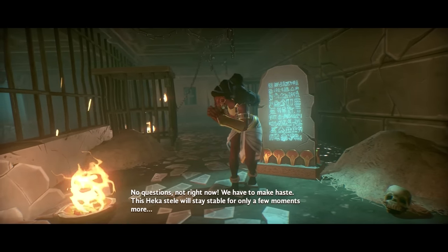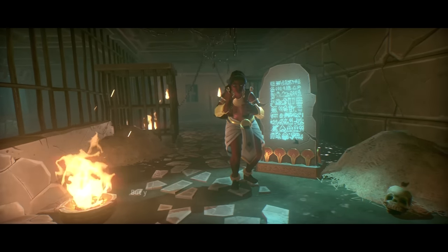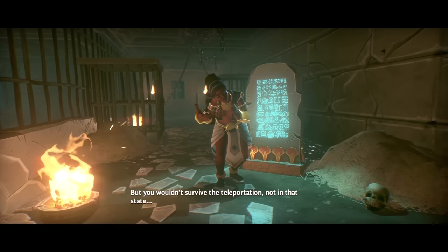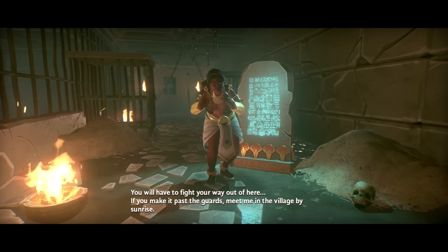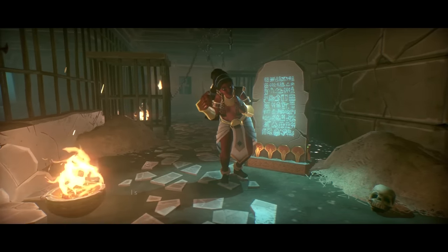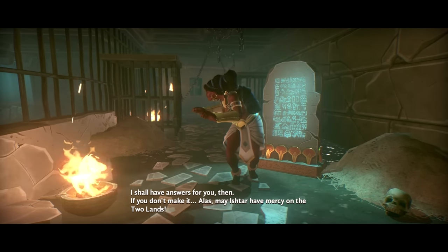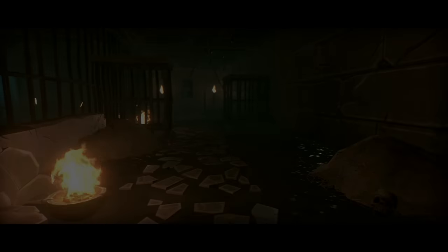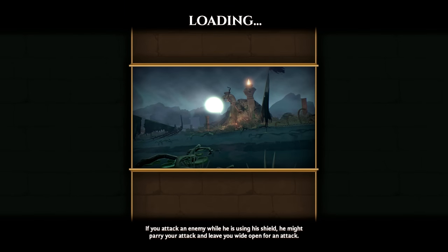No questions, not right now. We have to make haste. This Hecastele will only be stable for a few moments more. But you wouldn't survive the teleportation, not in that state. You will have to fight your way out of here. If you make it past the guards, meet me in the village by sunrise. I'm from the Bay Area — that's not a Hecastele, that's a Hecastele. That's what it's called from now on.